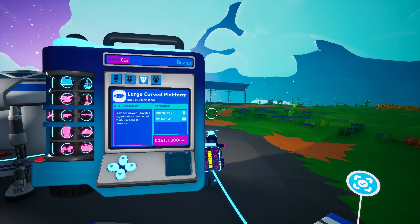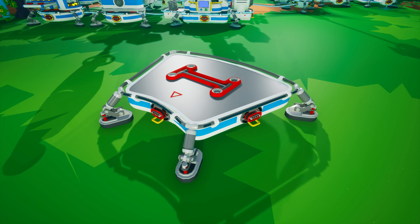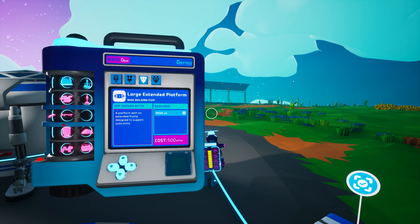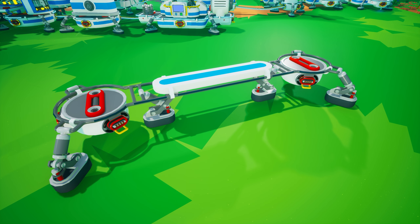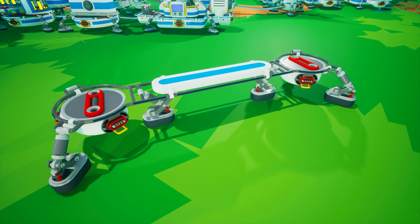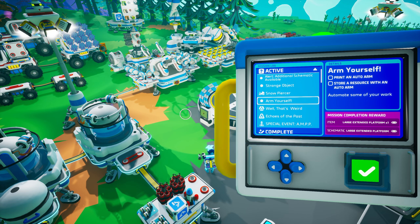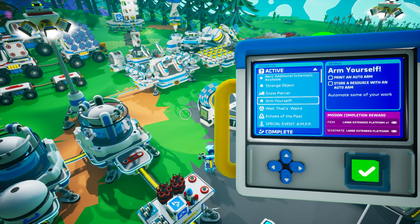The large curved platform is unlocked in the research catalog for 1000 bytes and is created on the medium printer from two ceramic and one compound. It is essentially a rounded version of Large Platform A, featuring the same four power cable plugs and one large tier three storage slot. Rounding out the large platforms is the large extended platform, unlocked for 500 bytes and created on the medium printer from two resin. It is basically two Medium Platform C's connected by a long bar in the middle, with each end containing three power cable plugs and a medium tier two storage slot. You will receive this platform as a reward when we complete the Arm Yourself mission in Astroneer Academy 303.